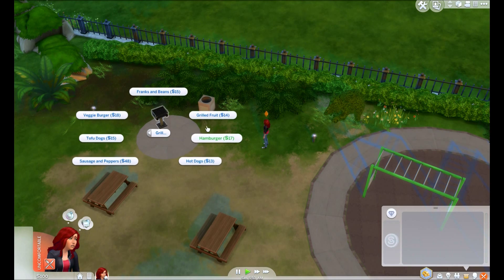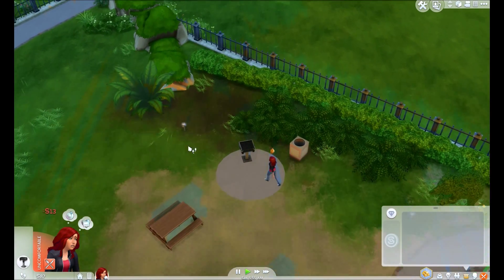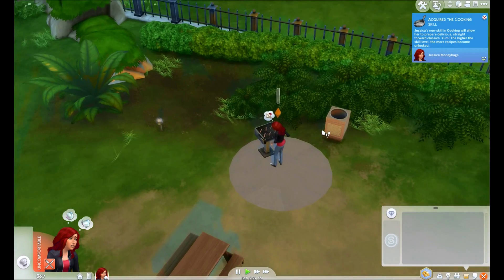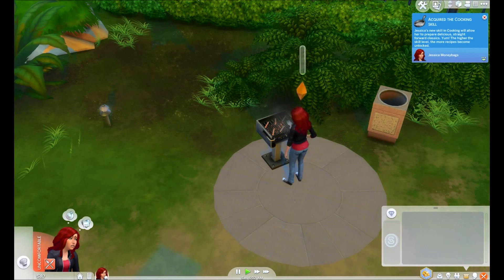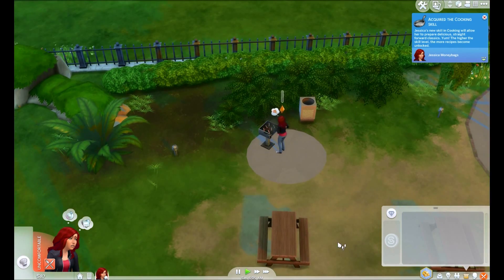All these options are super expensive. Okay, hot dogs — there you go, she's gonna make some hot dogs. She learned the cooking skill. So what we gotta do is go around because we're going to do the painting skill.